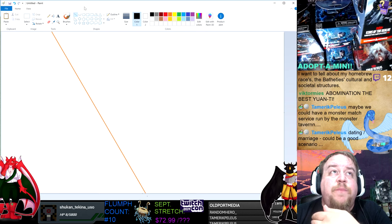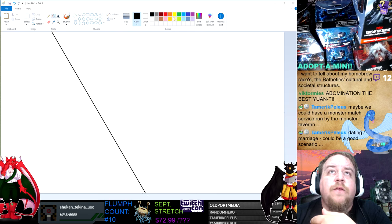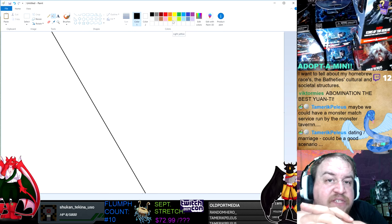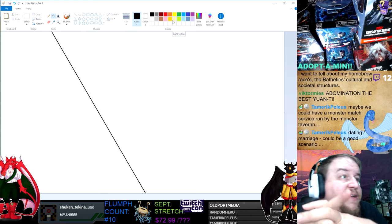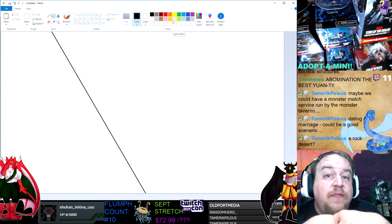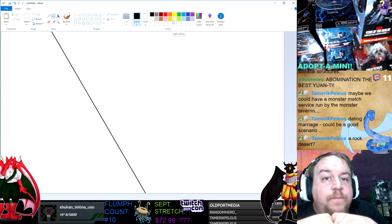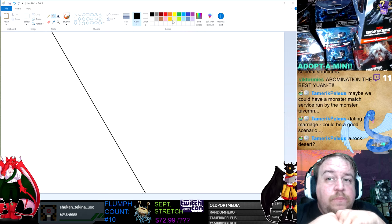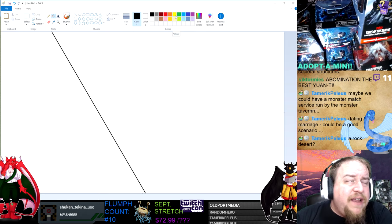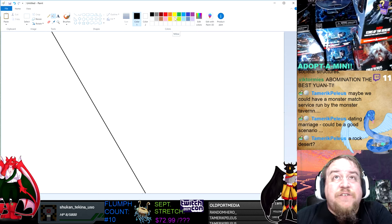A desert doesn't always have to be sand. Remember, a desert is based on a lack of precipitation and not sand and heat. As Oldport Media pointed out, there is a region in New Jersey called the Pine Barrens. So instead of going for this bright yellow that I traditionally use for a sandy desert, why don't we go for this kind of wash color.